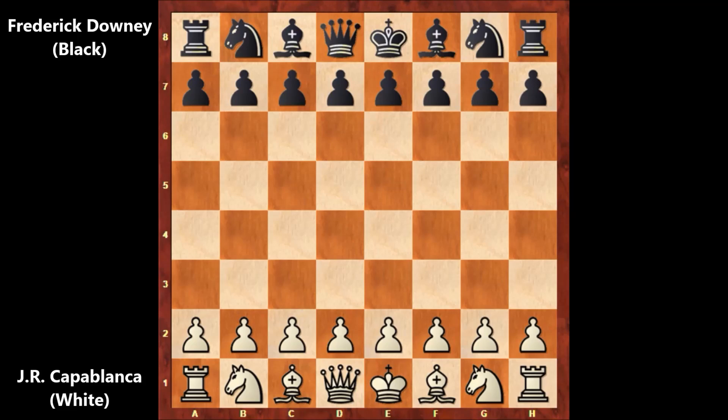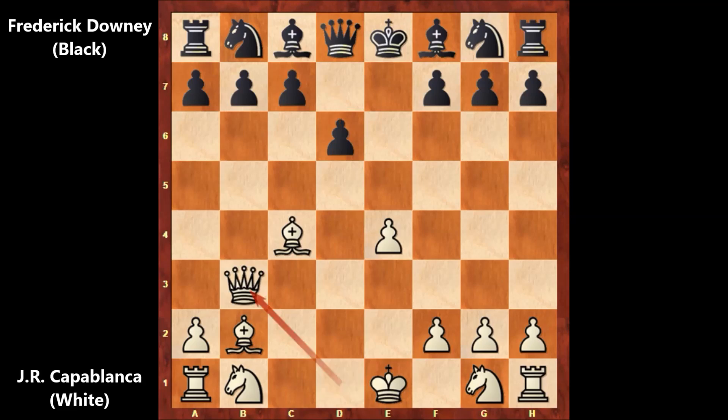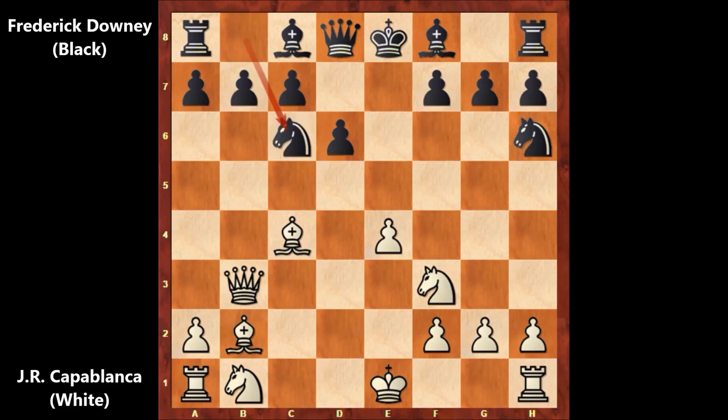So in this chess game, Capablanca has the white pieces, and he starts the game with e4, e5, d4, e takes on d4 — and we have the Danish gambit. Then c3, d takes on c3, and bishop to c4. After d6, queen to b3, attacking the f7, defending with the knight, and knight to f3, knight to c6.